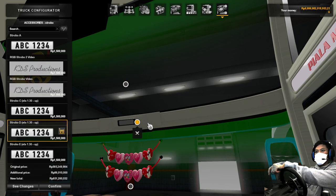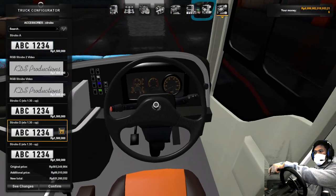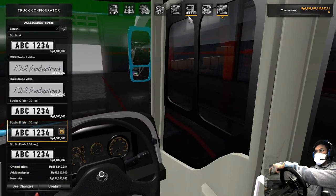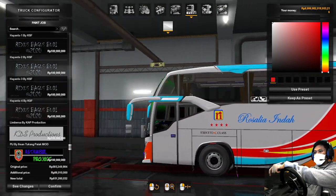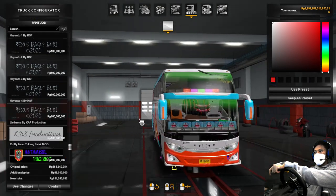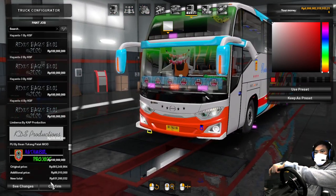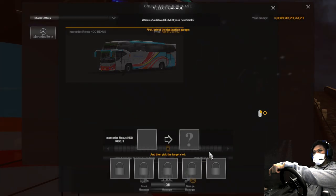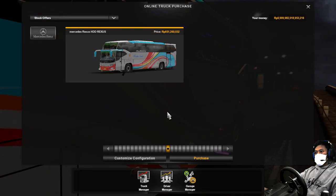Slot tohkan SCS ini strobo. Oke untuk reviewnya itu saja. Kayaknya untuk aksesorisnya ada lagi ya. Sekarang kita tes sound dan suspensi, lampu-lampu dan lain sebagainya. Oke kita konflik — berhubung udah beli, nggak usah beli, kita langsung drive saja.